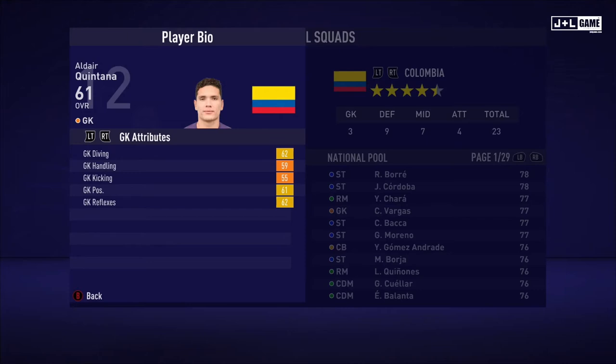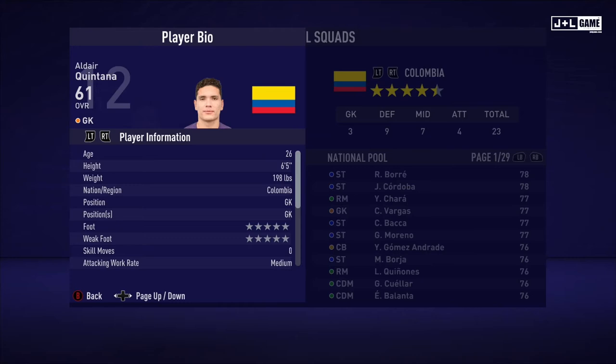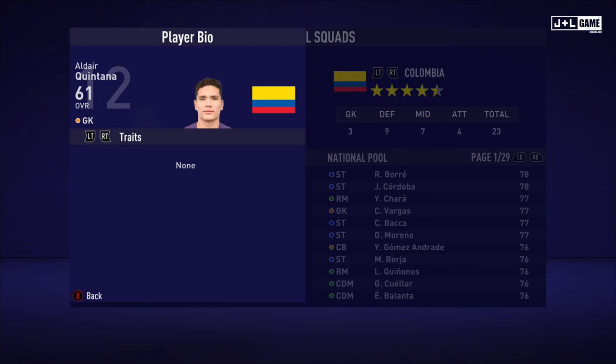And up next, we have Eater Quintana. With his GK attributes looking okay, mostly yellow and orange. His physical attributes a little better than average. And his mental attributes are looking normal for GK. Skill attributes are also looking pretty normal for GK. Here is his player information and his traits. Also no traits.